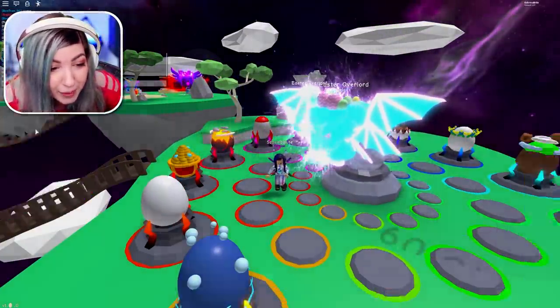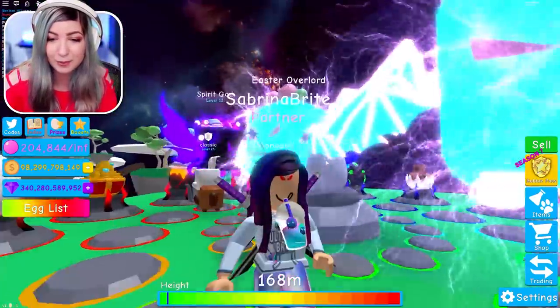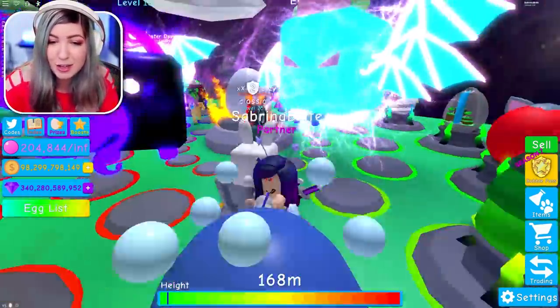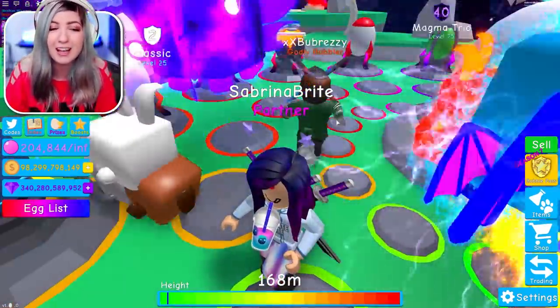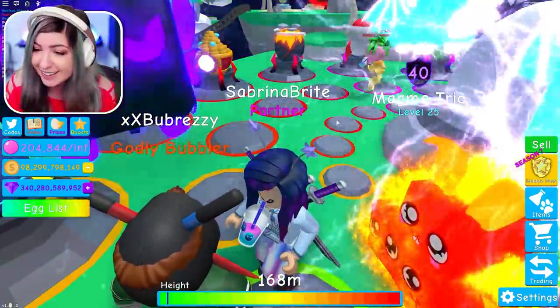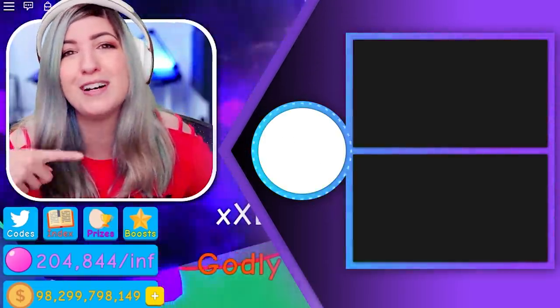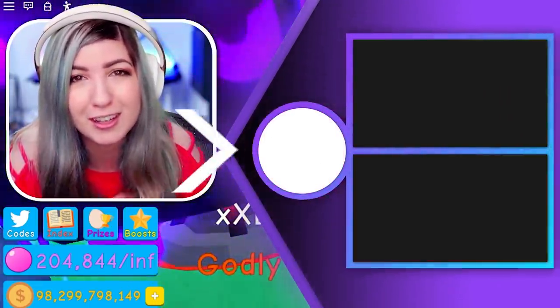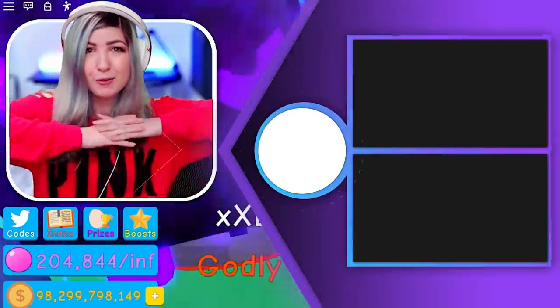I wonder if there are any secret pets in this. Oh yeah, there's a secret pet in the bunny egg. We got some hunting to do, but that's how you get every single egg in the Easter hunt in Bubblegum Simulator. You got to play it for yourself, it's so fun. Go get the Easter award and send us pics. Thank you guys so much for watching. Go ahead and click that subscribe button if you're new, and make sure to check out the previous video. Thanks for watching, have a great day — bye!